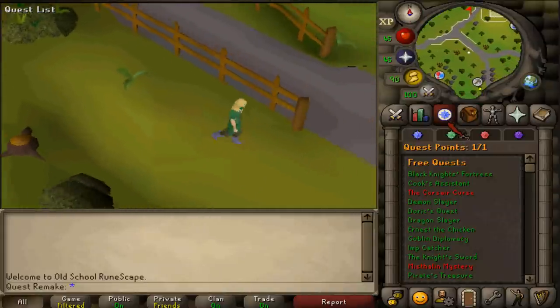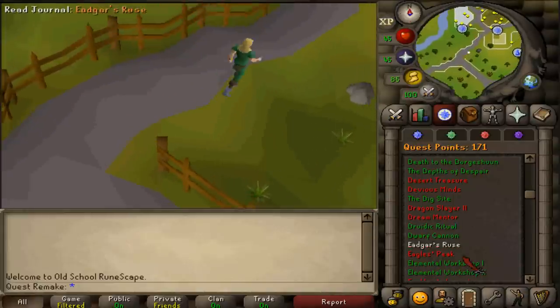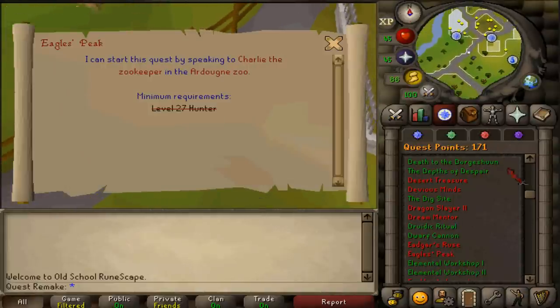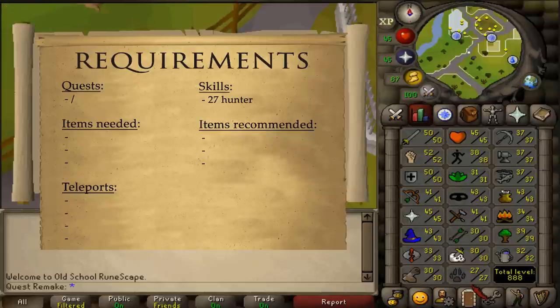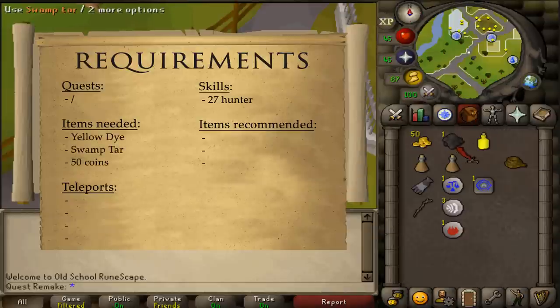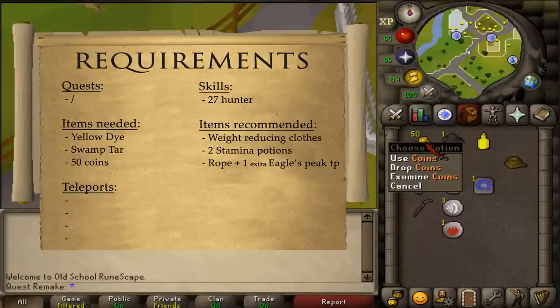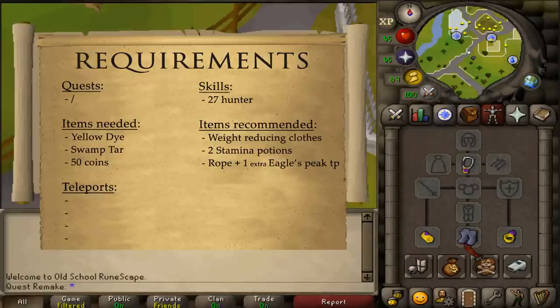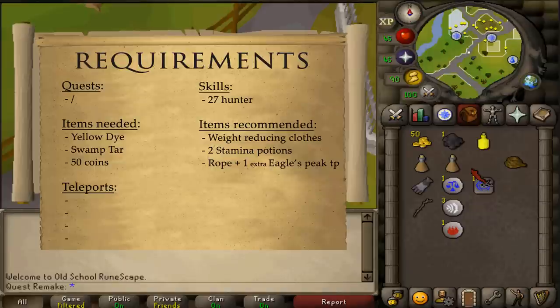Welcome to my guide. Today we're completing the quest Eagle's Peak. There are no quest requirements and the stat requirement is simply 27 Hunter. Items needed: a yellow dye, swamp tar, and 50 coins. For recommended items, since we don't need to fight anything, bring weight-reducing clothing, about 2 stamina potions, and maybe 1 rope if you want to complete 3 medium diary tasks.